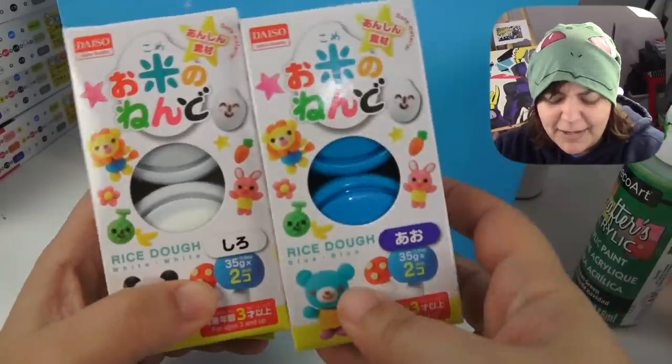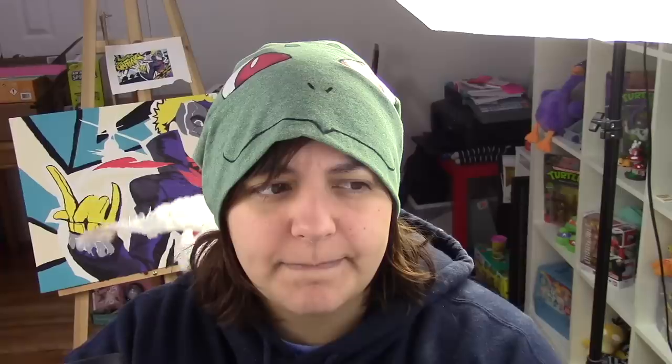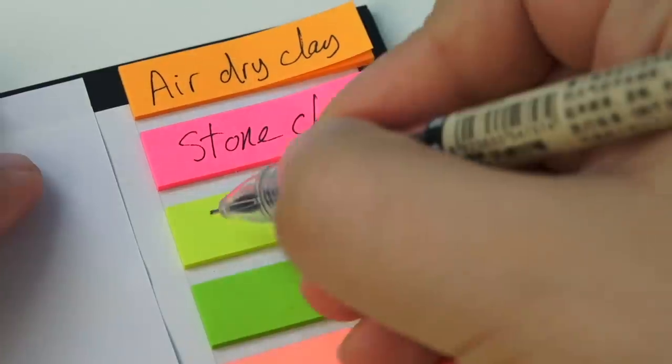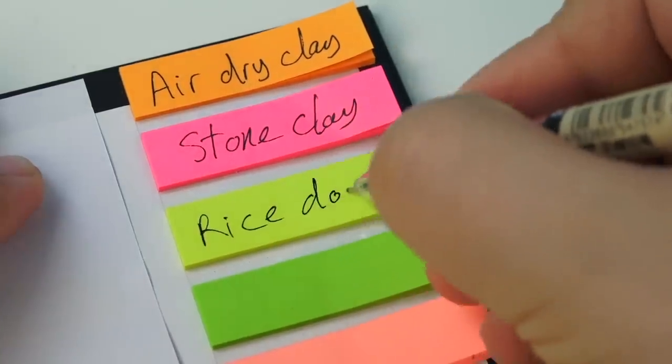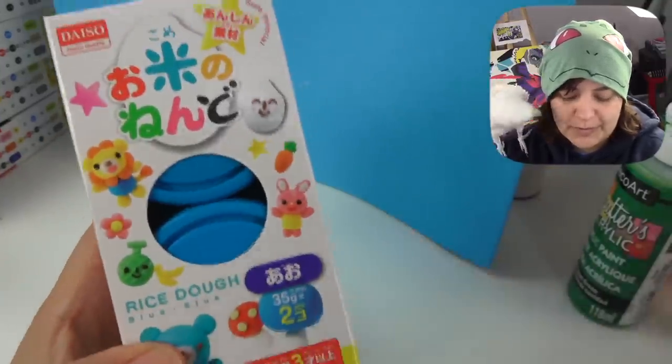Next, I don't even know what. Why did I do this to myself? I keep giving myself difficult choices. So this is rice dough clay. From what I know, this is kind of like Play-Doh. I have it in red, white, and blue. You're still hitting me — you know that? That's rude.